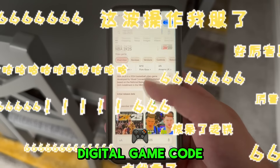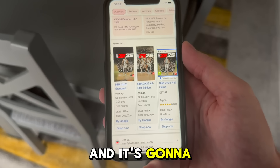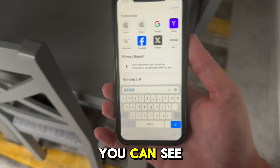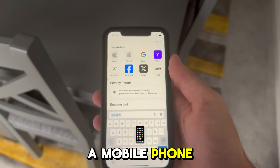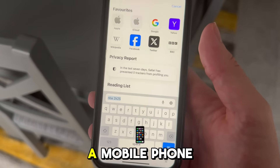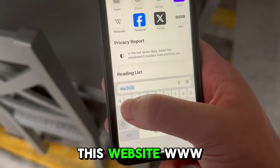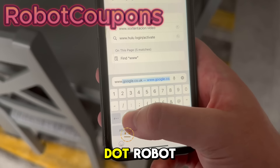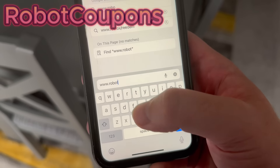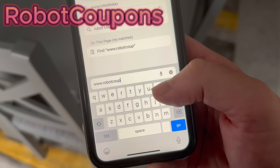This is going to get you a digital game code that you can redeem on your platform and it's going to basically get you the full copy of the game. So let's get into the tutorial. You can see I'm using my iPhone here — a mobile phone with an internet connection — so make sure you do have a mobile phone to hand. Go to this website: www.robotcoupons.com.